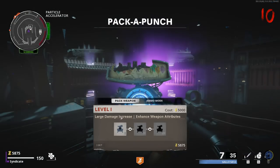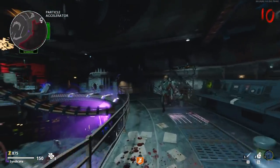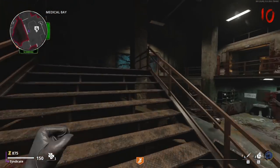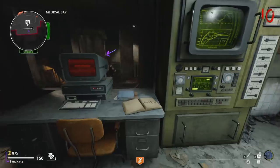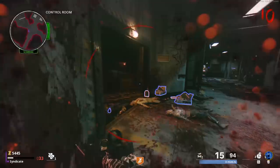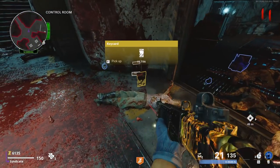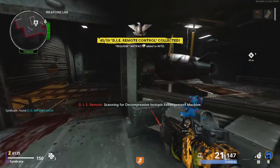At this point, we're going to Pack-a-Punch the shotgun because it is super effective at killing the Megaton. Once we've done that, we're going to make our way to Medbay and enter the password. It's worth noting that if you do not enter the password, you cannot make the fire or electricity mods for the wonder weapon. Simply run over to the computer in Medbay and interact with it. Now we focus on killing the Megaton — once killed, it splits into two Megaton splitters. Defeat both of them and one will drop a key card on the floor. Make your way into the weapons room, interact with the key card slot, and get the remote control.